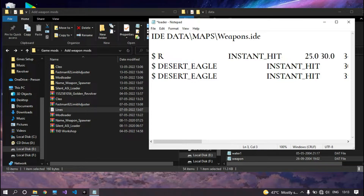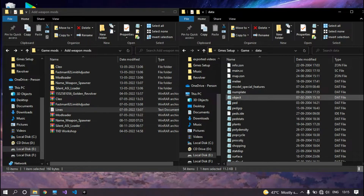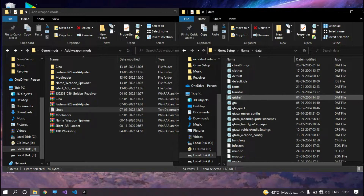Now change the gun name — in my case it will be 'revolver'. Also change the ID: we need to choose an ID under the range we set, which is 1200, so I am going to choose 1199. Similarly change the other values. Save and close it. After that, open the default.ide file from your data folder and search for the line of the same weapon, copy it, and close it.